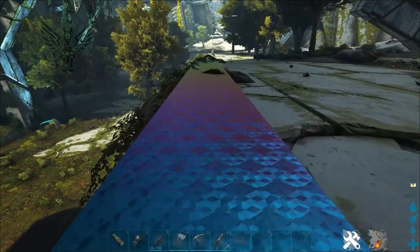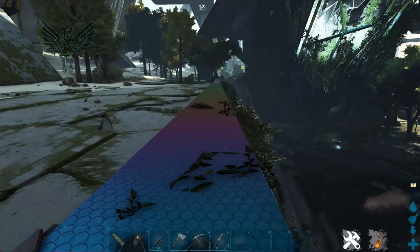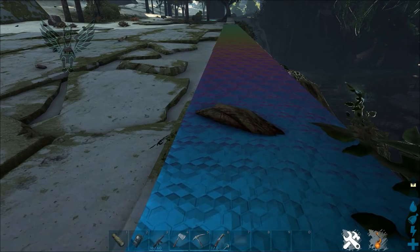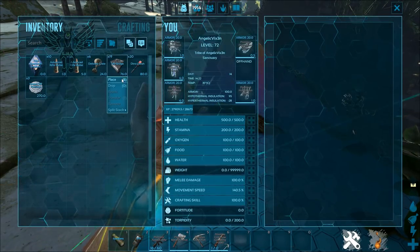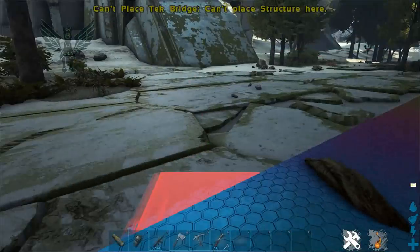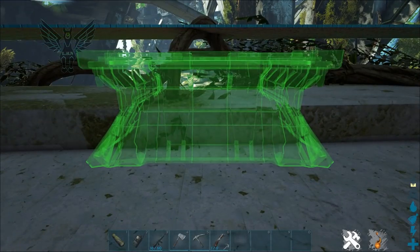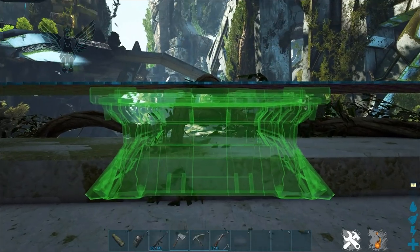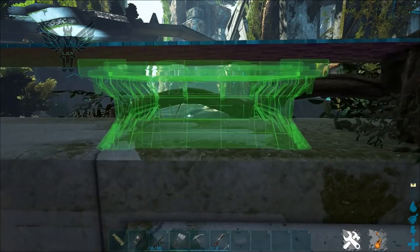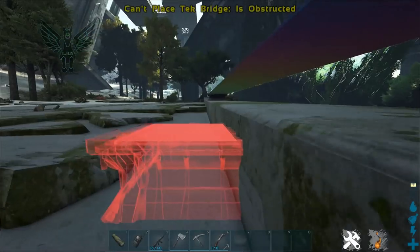When you want to place one of these, you have to constantly move around to see if you can get them to connect. I'm going to show you this in so many different scenarios because I feel it is imperative that you see it and not just hear me say it. As you can see here it's green, but it will not actually connect — that is why I want to show this to you.